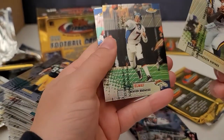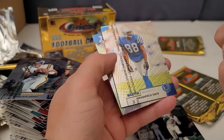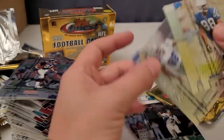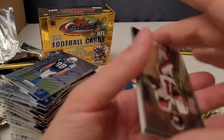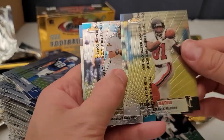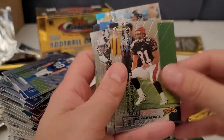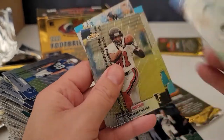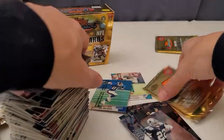Randall — hey, did we get a Dante Culpepper yet? I don't think we did. Shannon Sharp, Marvin Harrison, and Herman Moore. I'm not going to open both boxes because I'm upset at myself for not doing my research — I thought there was a Kurt Warner rookie in this box and I believe I was wrong. Terence Mathis, Freddie Jones, Mark Brunell, Carl Pickens, and an Emmitt Smith Gems. Not a refractor. Last pack — let's see what we're working with.